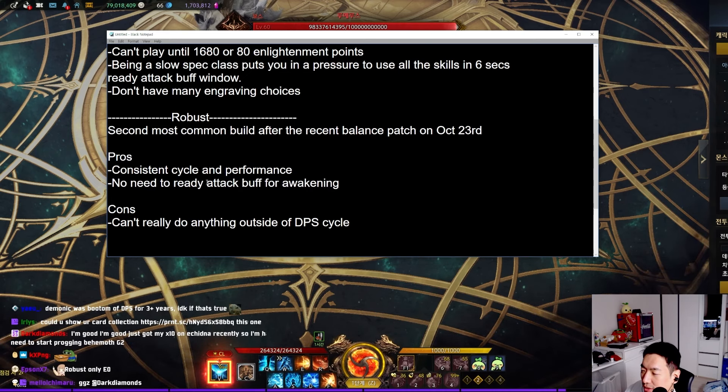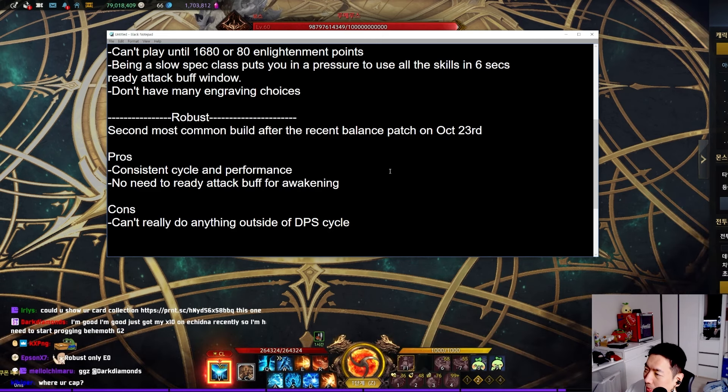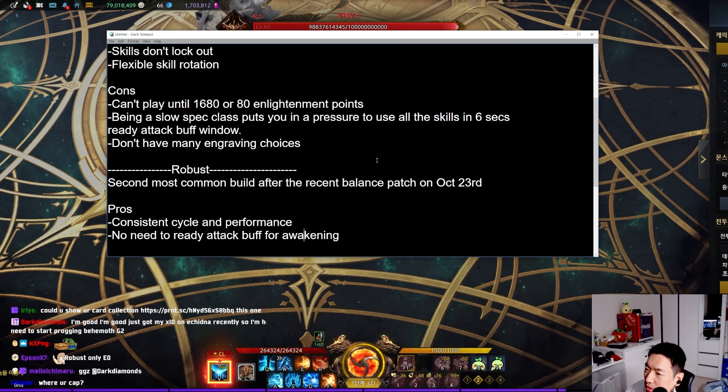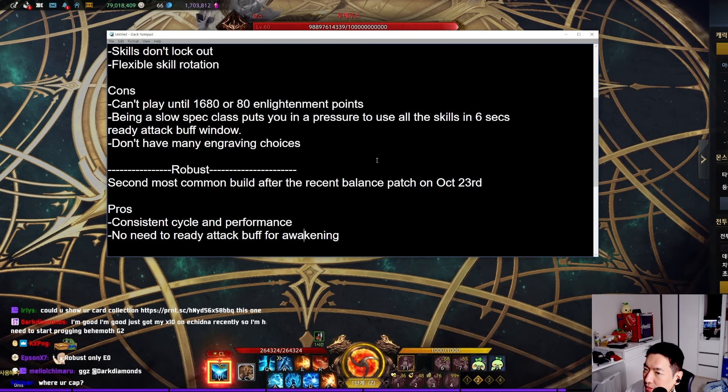Pros: consistent cycle performance. And no need to Ready Attack buff for Spirit Bomb. Cons: they can't really do anything outside of the DPS cycle. When hype is coming back — and hype does come back very fast now — damage-wise, I think Robust is at par with Spec EO, or slightly weaker than Spec EO.